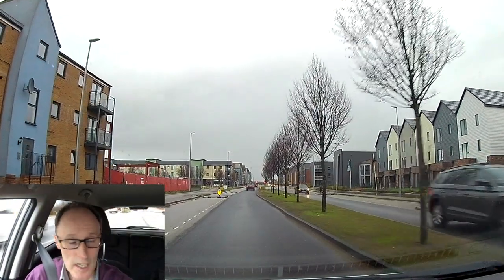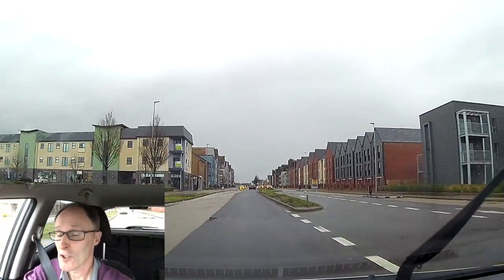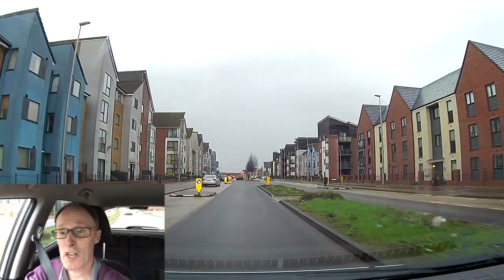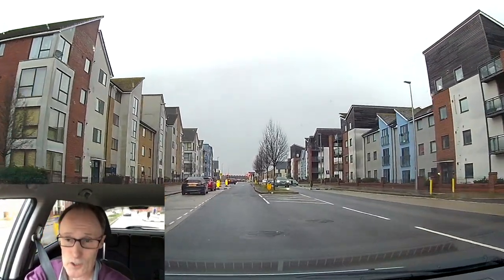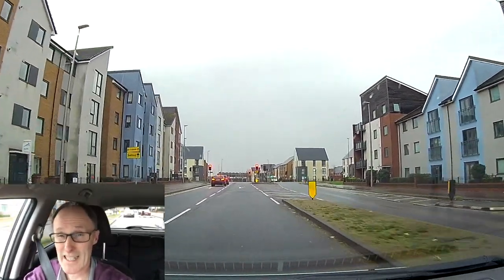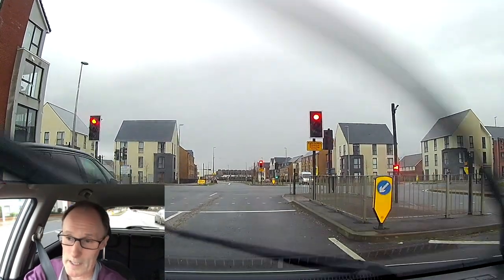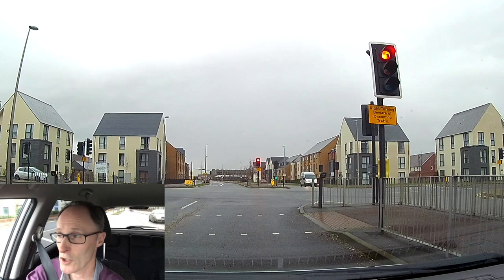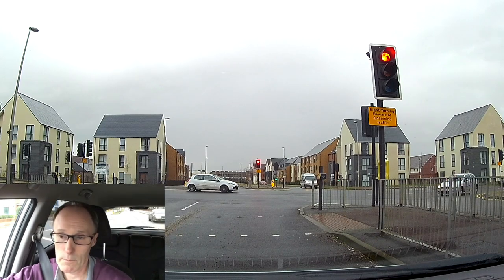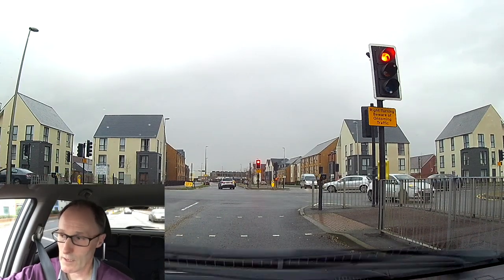You can see in the distance the traffic lights at the crossroads just changed to green, so there's a good possibility they're going to go back to red before we get there. We're going to be turning right again. When I'm stopping I'm expecting them to change to green soon, then I need to give way to the cars going straight ahead. The car turning right in front of me is going to go to my left — I'll do nearside to nearside. The white car is stopping in the middle letting the cars go past, then the blue car is going around doing nearside to nearside — that's the right way to do it.